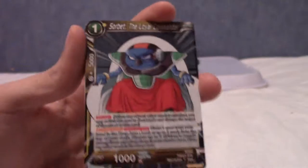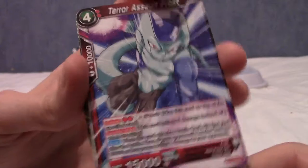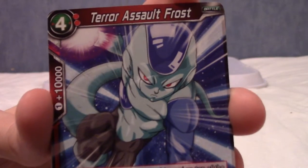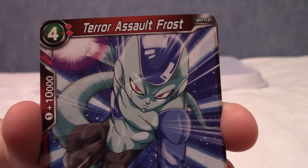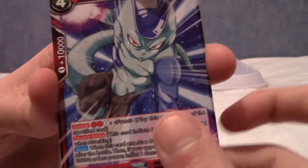That's uncommon — so common is C and uncommon is UC. Next we have my boy Frost — Terror Assault Frost — who is actually one of the figures over there. I really like Frost; I'm just a sucker for the Freeza clan.